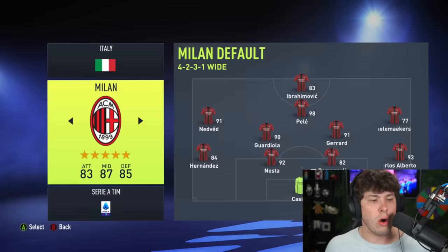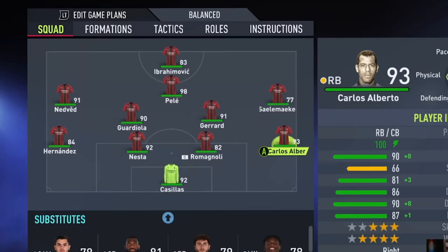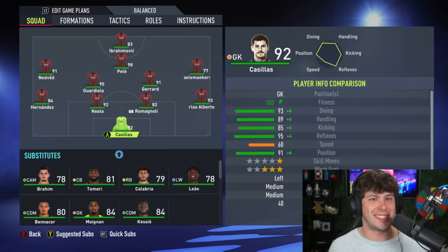AC Milan — a good team, but they finished fourth in their group, so they're getting loads of icons. Oh my God, this team is amazing. Fourth in their group means they get randomized seven icons. They have Pele, Pep Guardiola, Gerrard, Nesta, Alberto, Casillas. This team is OP. Yes, these icons didn't have to play for the teams — obviously Casillas never played for AC Milan.